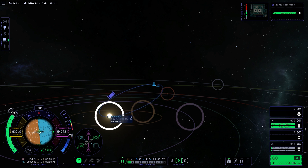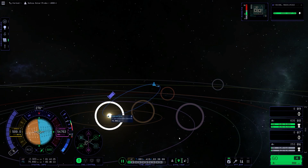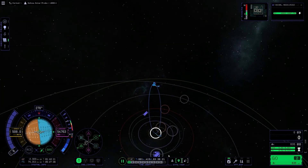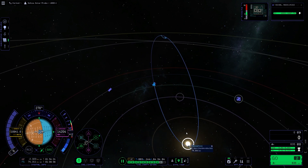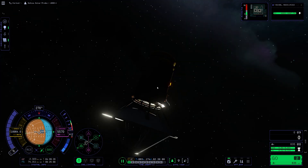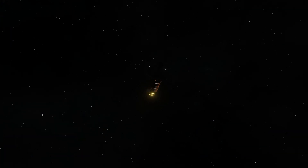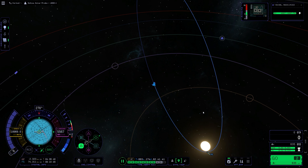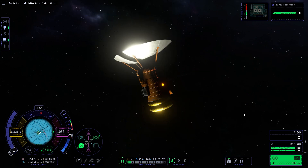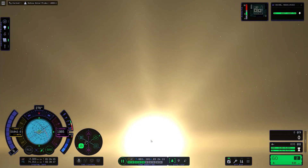One of the rules of the challenge was getting down to under one gigameter at the sun's zone. One gigameter is a hundred thousand kilometers. I decided to go with 75 thousand kilometers, going even deeper into Kerbol's atmosphere. Then after that I just decided to crash myself into Kerbol to see what would happen.